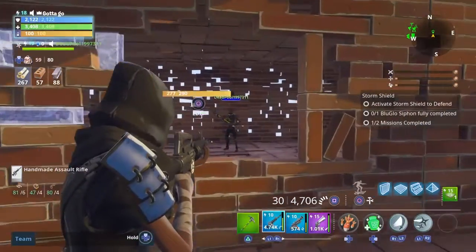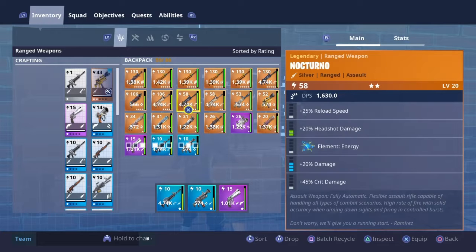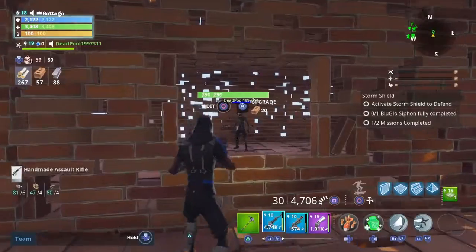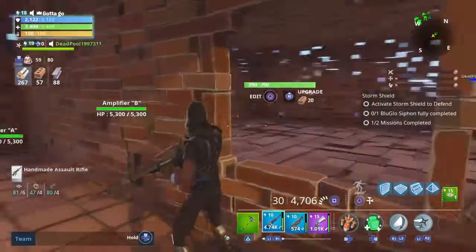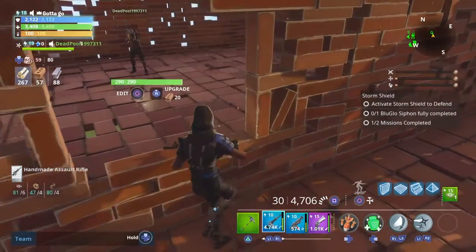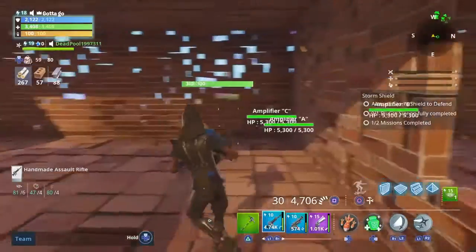What do you have for trade? I have this 130 trash cannon, this 106 noble, and this 82 hydra. You have anything else for trade? I got this 58 razor blade, a 58 siege breaker, a 53 rune sweeper, a few husk busters — they're all 52 — a 50 blunderbuss, a 50 crossbow, a 130 slice and dice, and a 92 sites.